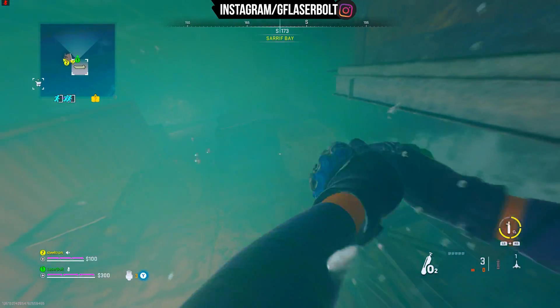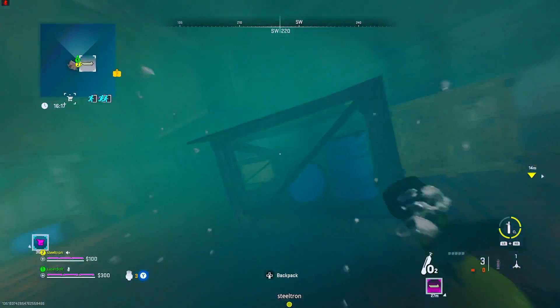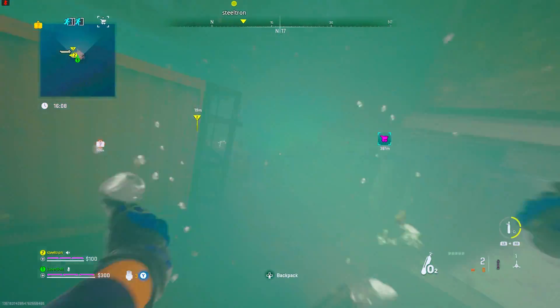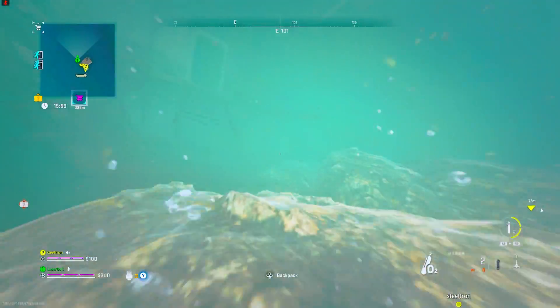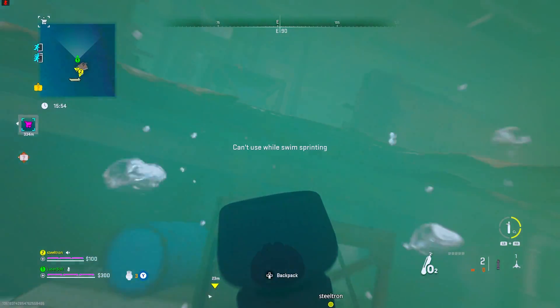Now, where can we find the cartel warehouse key? This is going to be where you find the contraband packages, all the way in a village. I'm going to mark it right here in this sale section — it's going to be in this boat.